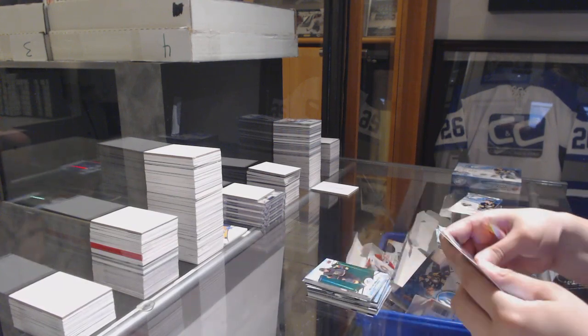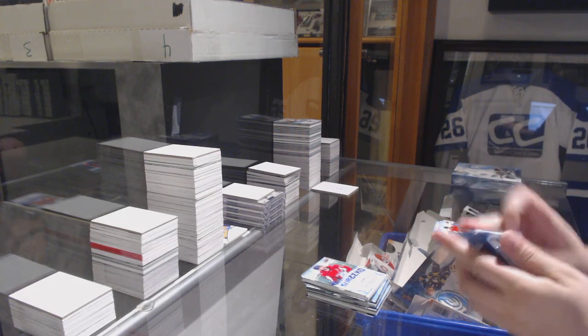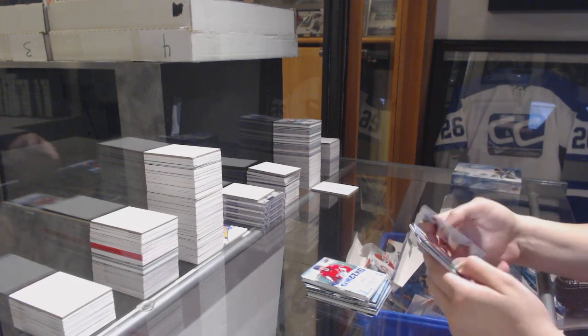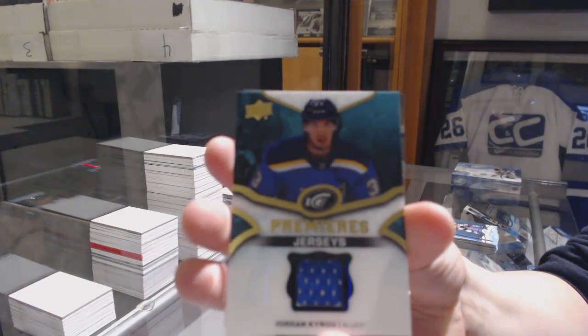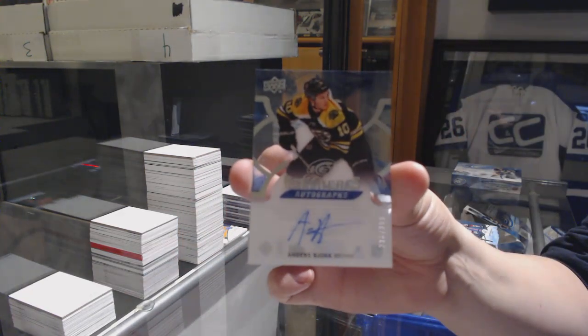Green of William Karlsson, Sub-Zero of Alex Ovechkin. Green of Connor McDavid, green of Connor McDavid. We've got a rookie jersey of Jordan Kyrou. And Anders Bjork, numbered to $2.99, update rookie auto.